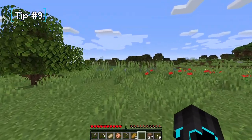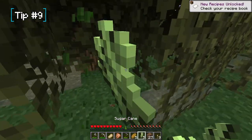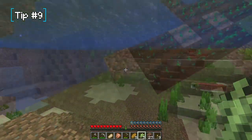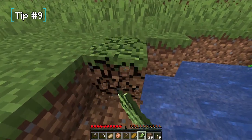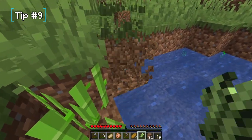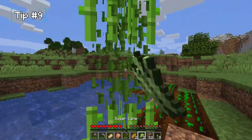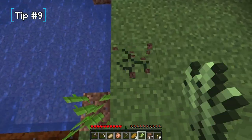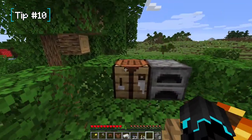Tip number nine: if you see any sugarcane, grab it and bring it back to your base, because you'll need it later for enchanting. Sugarcane doesn't grow everywhere, so if you see it, grab it and plant it — keep growing more. It's super annoying to not have enough when you finally need it. Farm it in advance; it's way better than standing there waiting for it to grow when you urgently need it.